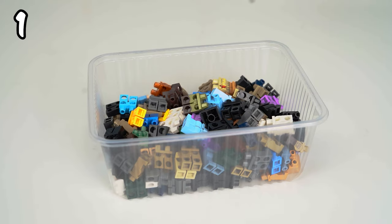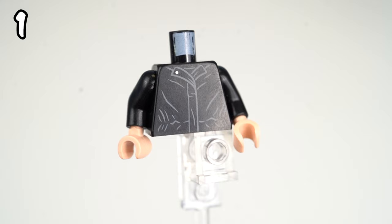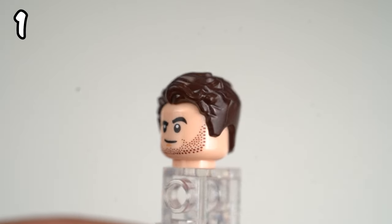First up we have the main character from GTA 3, Claude. To create this figure I used olive colored legs with dark brown boots, a black leather jacket, and a head with dark brown stubble and hair.